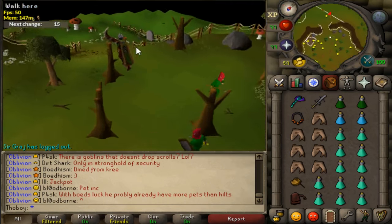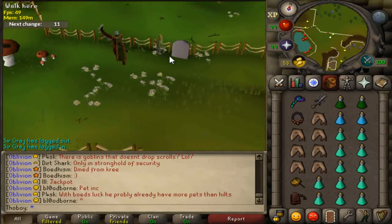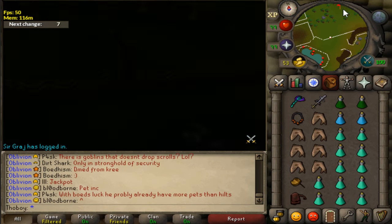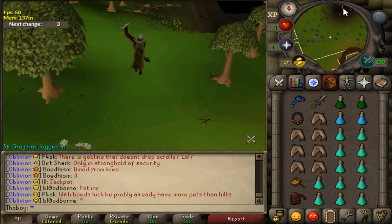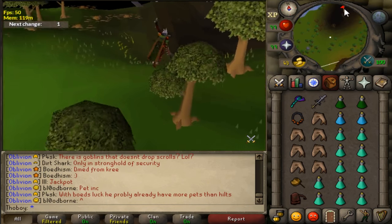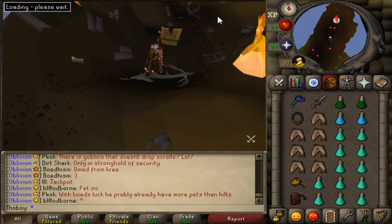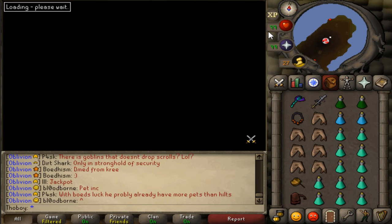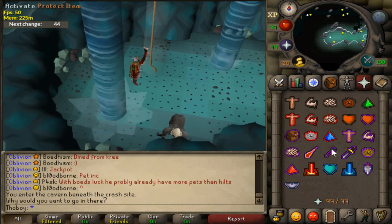We all know how to get to the gorillas, but there is a solo area — you don't have to kill them in the multi-combat zone. I'll show how to get there; it's very easy to find. You can see it on the mini-map directly when you go into the cave — just a little bit north, where you see those yellow dots. Just click right there and you'll walk there.